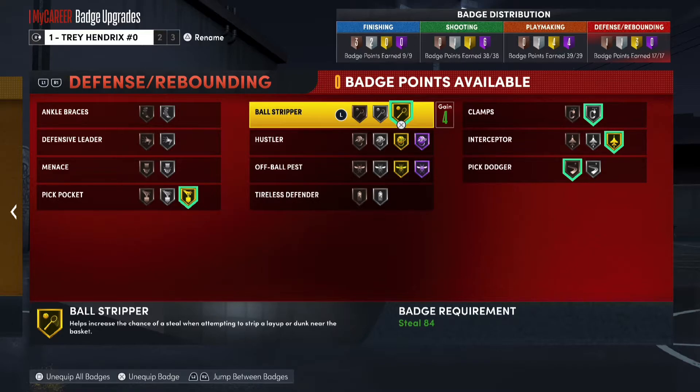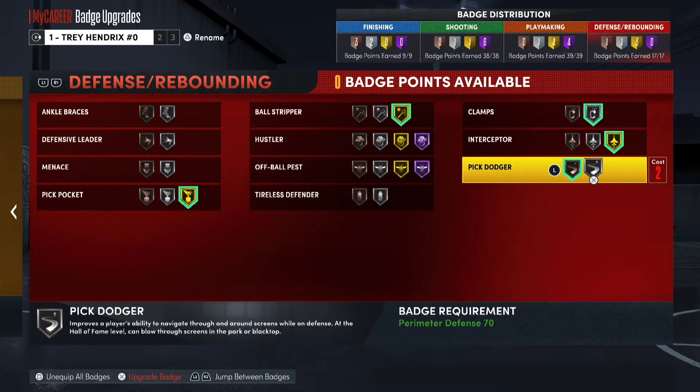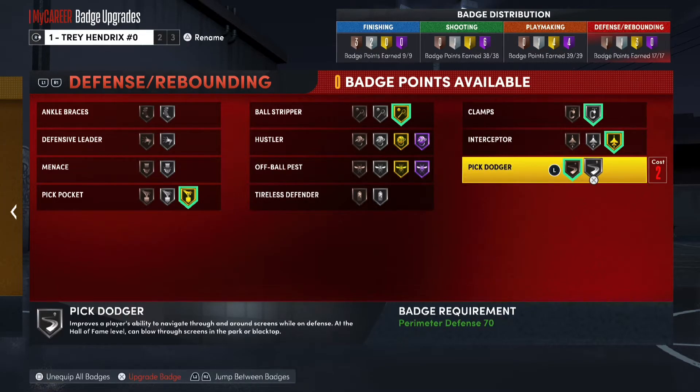These are my defensive badges. Gold Ball Stripper and Gold Pickpocket help a lot, especially when centers or taller players are backing me down in the paint — I'm able to get a strip steal or any type of steal. Silver Clamps helps with perimeter defense, defense all around. Interceptor — if someone's throwing the ball down court I'm able to steal it with ease. Pick Dodger helps me get around screens easier since people set a lot of screens in this game.